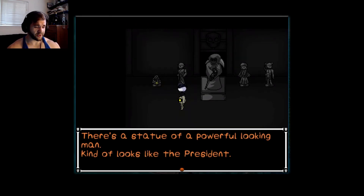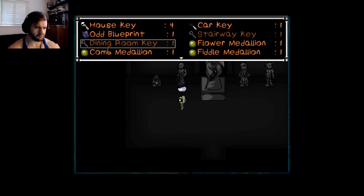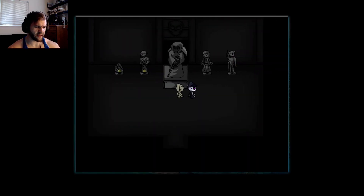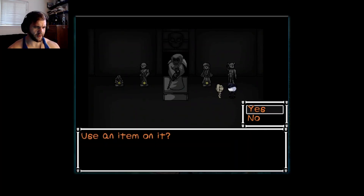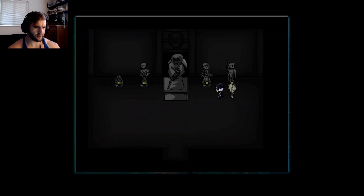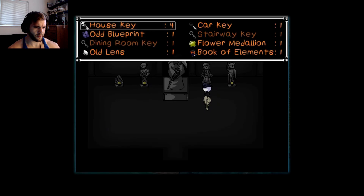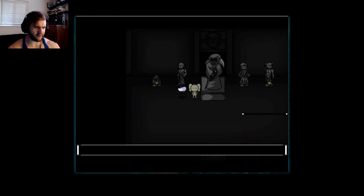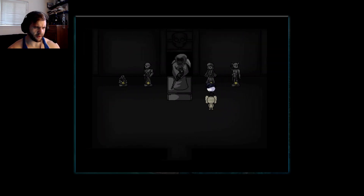There's a statue of a powerful-looking man — he kind of looks like the president. Use an item on it? A broken statue — there's a rusted medallion on that one. A woman in a kimono. There's a man — he's basically the devil. So we took that one from her. Let's use the flower on this guy, and the comb on her. I think the fiddle has to go to that devil guy. There we go — we got it!